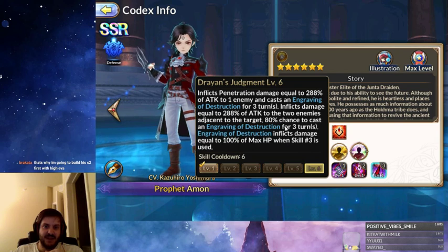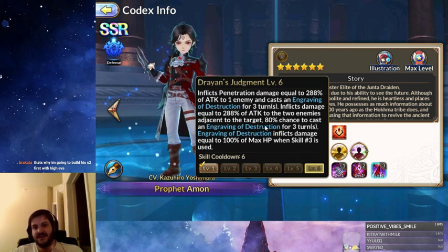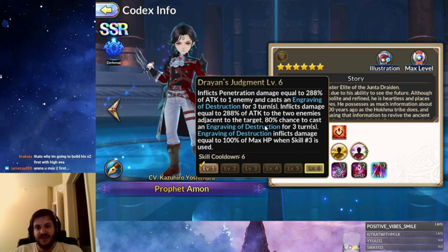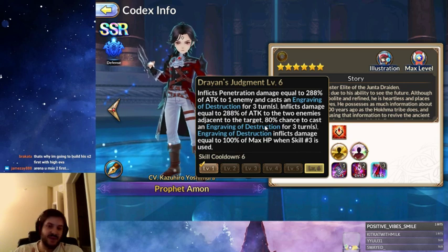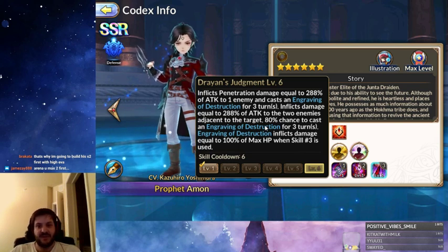When maxed, that increases to 80% chance for three turns on adjacent enemies, and 100% chance for three turns on the main target. So if you're using him primarily for arenas, this is a skill you're going to want to max first — just for that Engraving of Destruction effect. If he goes first and uses this, applying it to all three enemies, if they use their third skills — which the AI probably will — that's half the team or more than half the team that's dead. Very powerful effect.